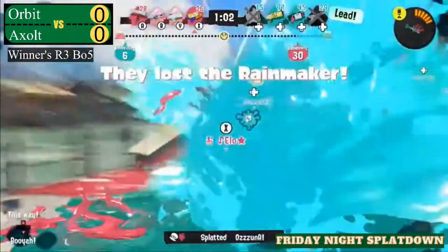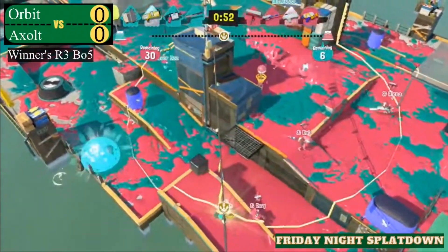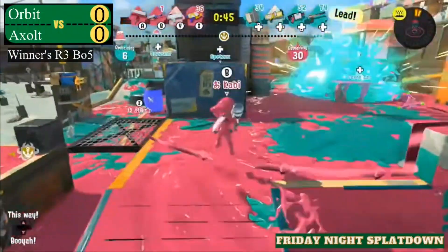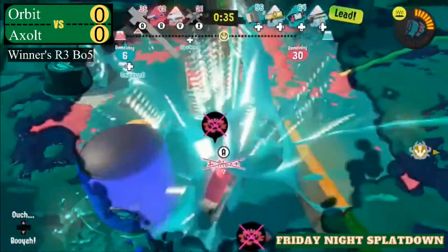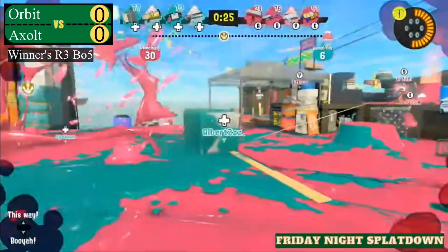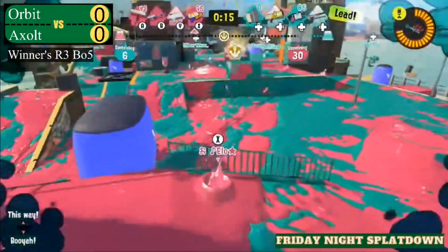There's a trade from the rainmaker and the opposing player. Axelt in the light blue once again has the lead, and it's up to Orbit to get some pressure. They do have the wavebreaker out in mid. The Flingza can help with that — maybe they need the junior to kind of shark around and get some kills. But there's a 2v1 situation, taken out by the machine on the side of Axelt, getting control with under 30 seconds remaining. Still being aggressive, keeping pressure, pushing them back into their platform.